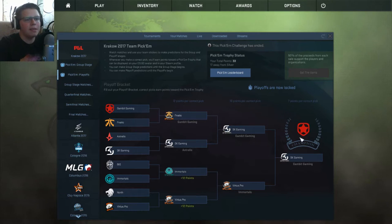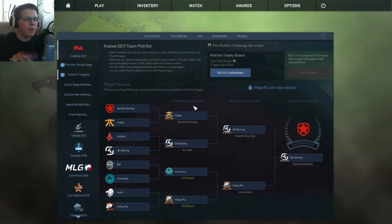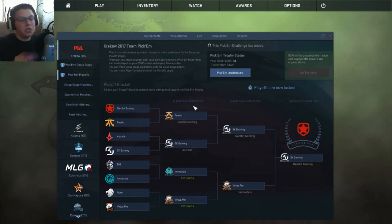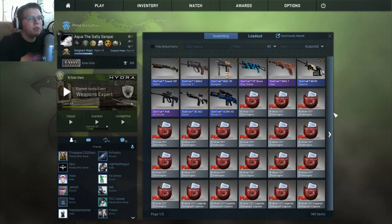Gambit ended up winning. Look at these lineups — we had FaZe, Cloud9, G2 in the group stage, and then in the playoffs we had BIG, Gambit, Immortals. All the best teams didn't show up and teams like BIG and Gambit went hard. BIG actually went 3-0 in the group stage — not a single person picked that. It's crazy.